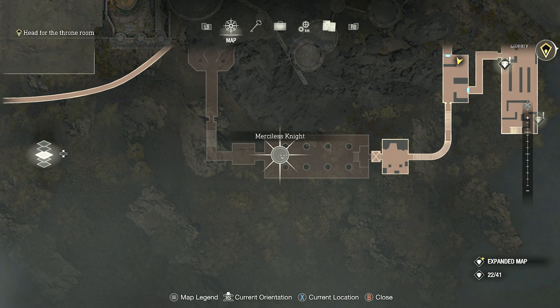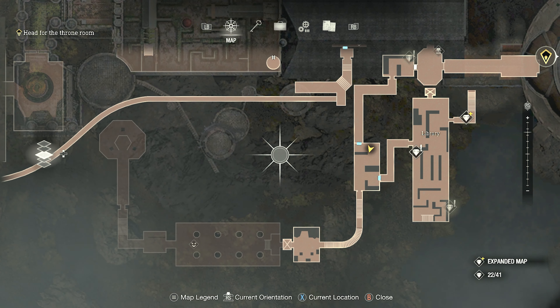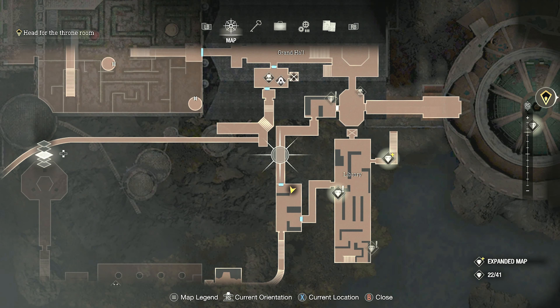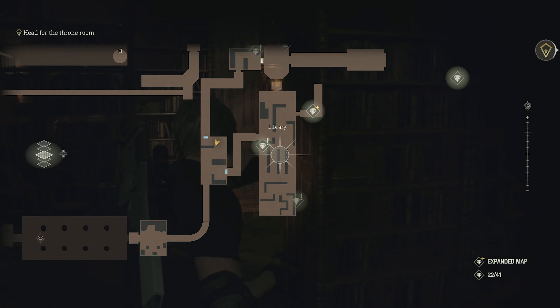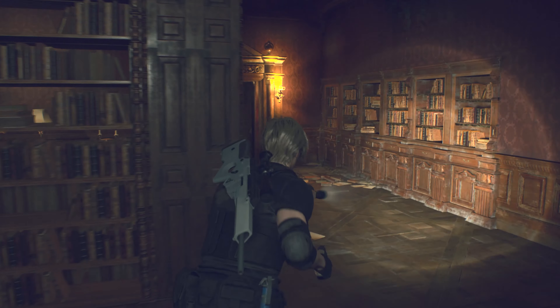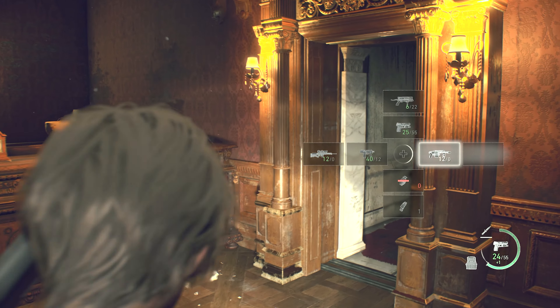Yes! You gotta be able to upgrade that to a blue flame flashlight by the end - give it that RPG flair. There's something in the library, marked on your map - down left. Spooky Merciless Knight. That's cool, all right.